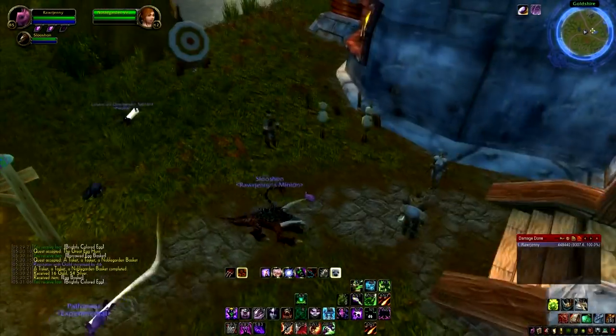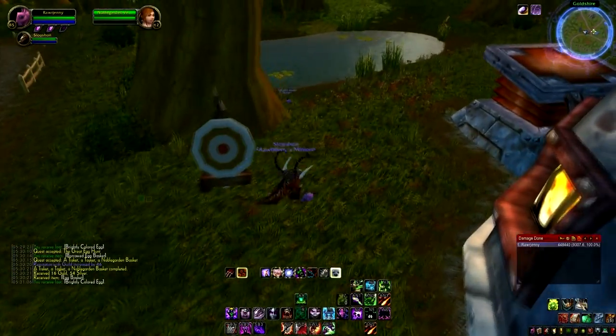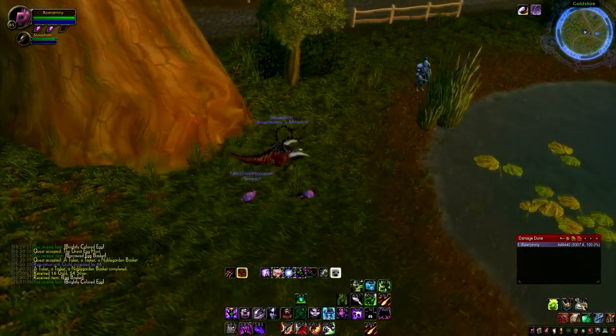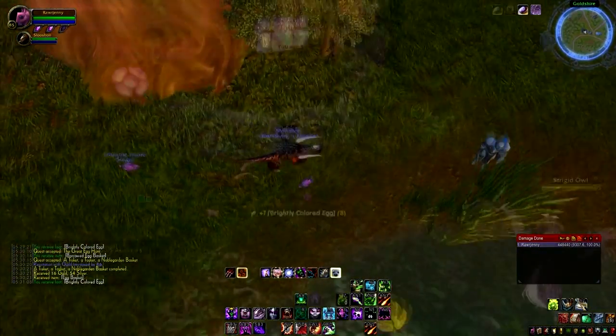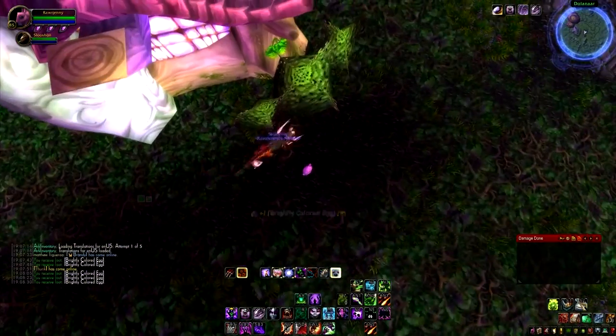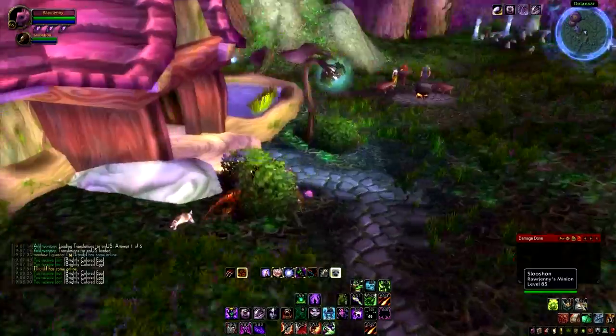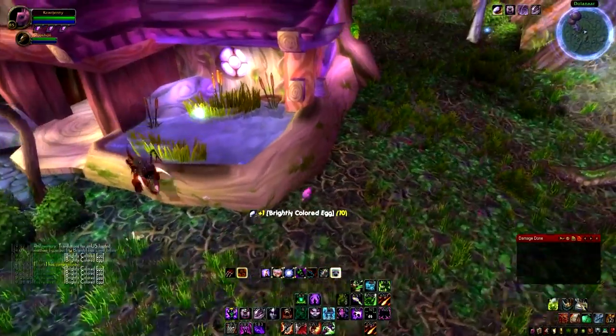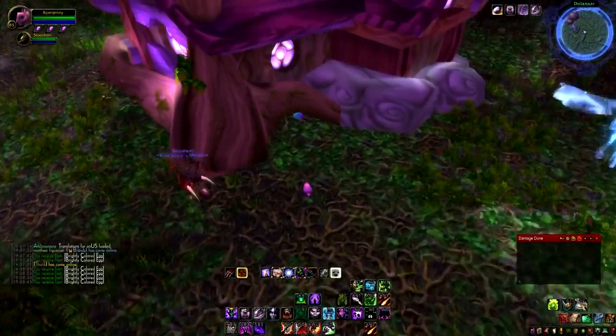In Goldshire, if you run along this path area near the target, the best spot I found was out around the lake. If you want to camp a spot, these bushes hide like three eggs — you can just stand in the middle of them. Dolanaar, however, was the best place for me to collect eggs. Running around this house, there was a continual spawn of eggs and it worked really well.